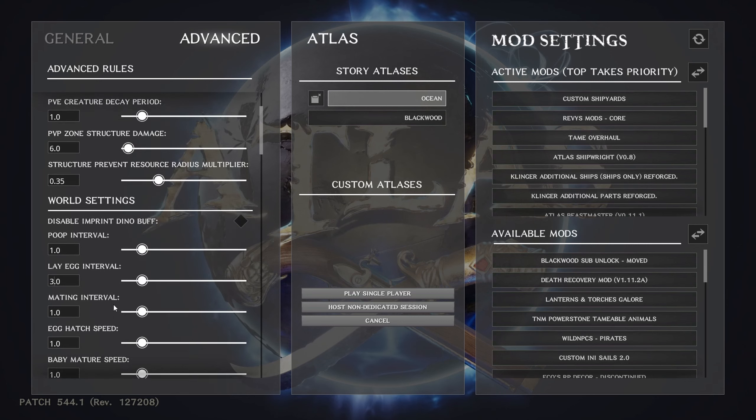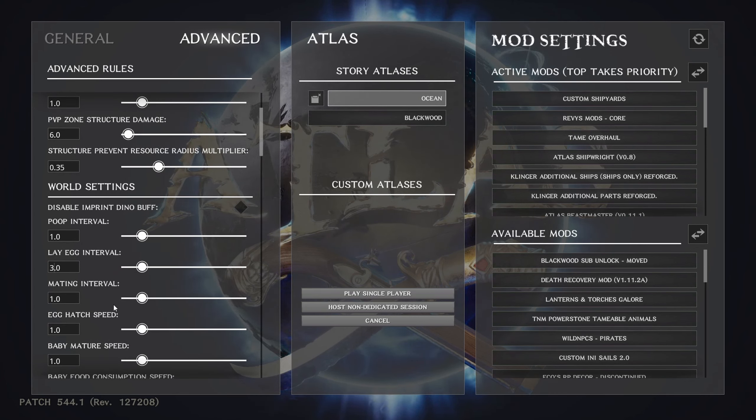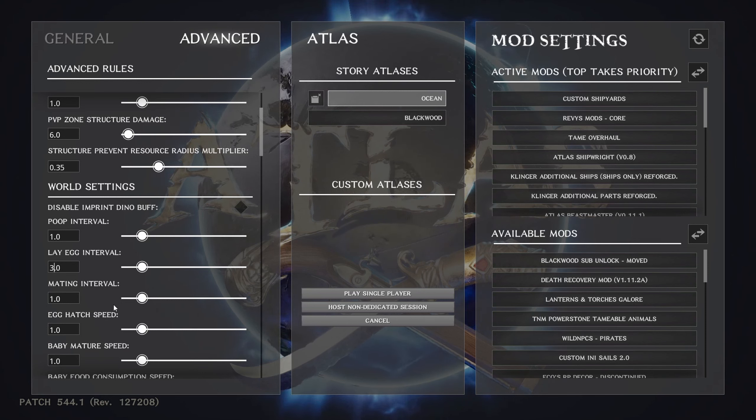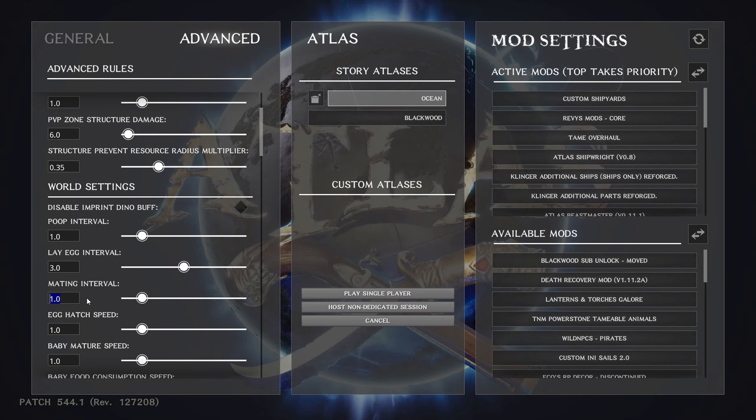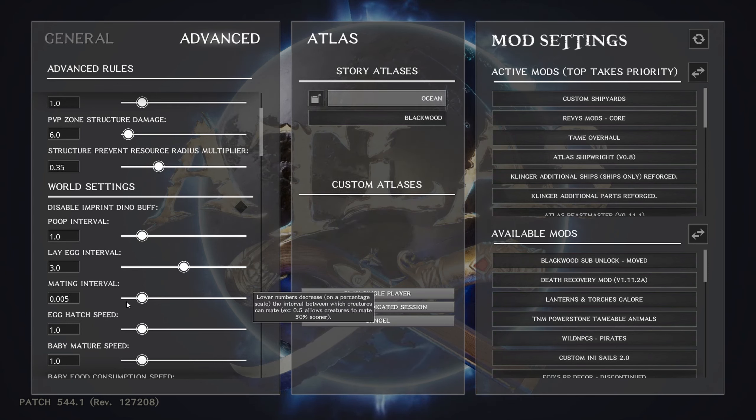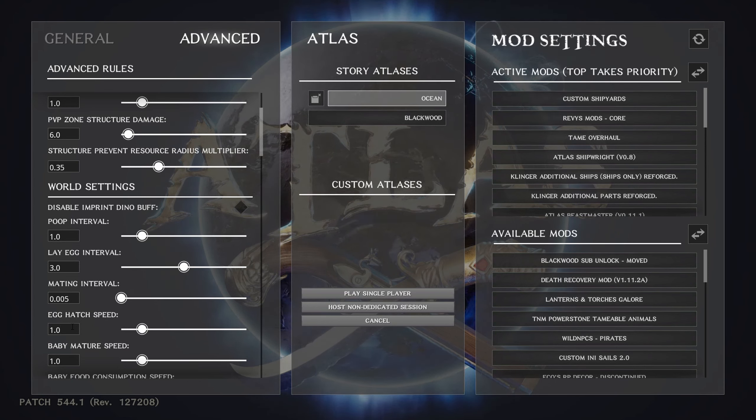Since you're playing single player, when you're not there nothing is happening. If you want to breed animals for better stats, you want to be able to get those generations going. Mating interval — the time between when animals can mate — I put at 0.005, which means pretty much as soon as they're done they're ready to go again. My preference is to not sit around waiting; if I want to breed animals, I want to get it going.